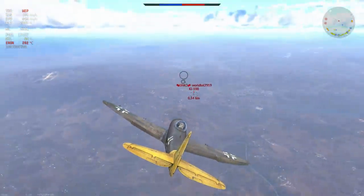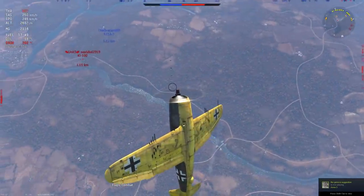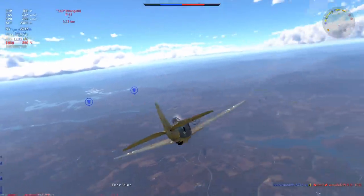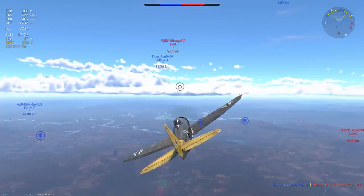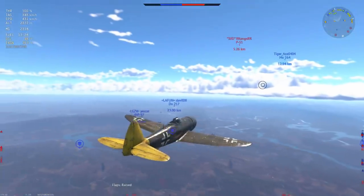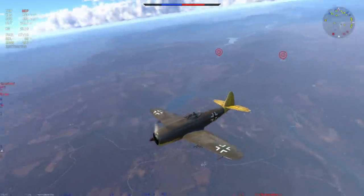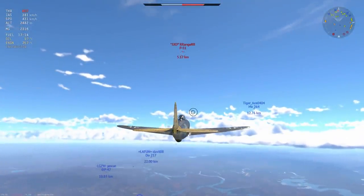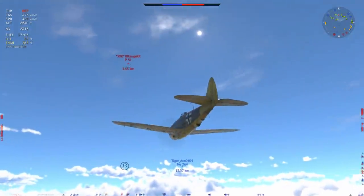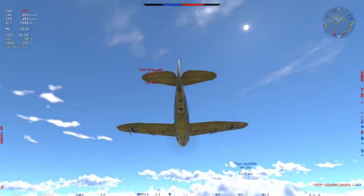The Ki-100 decides he doesn't want to come for me and instead goes for a friendly, so I put the plane up into a vertical, storing that speed as altitude. The A-21A-3 takes him out with a beautiful burst of machine gun and cannon fire. The A-21 has a fairly formidable and very concentrated frontal armament — you don't want to get on the wrong side of one. In a wolf pack they are very, very deadly. Our team isn't doing so well; P-51s above us are a bad sign since they're faster and miles better at climbing.